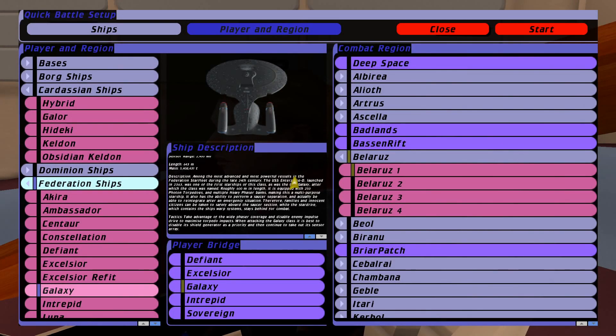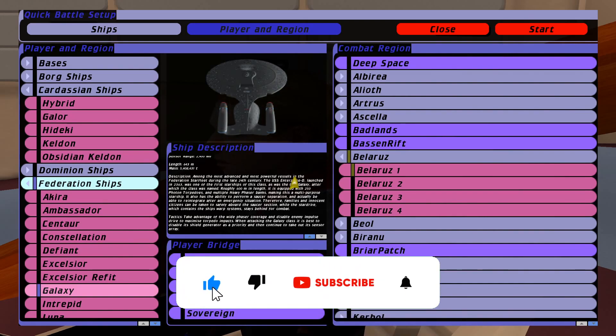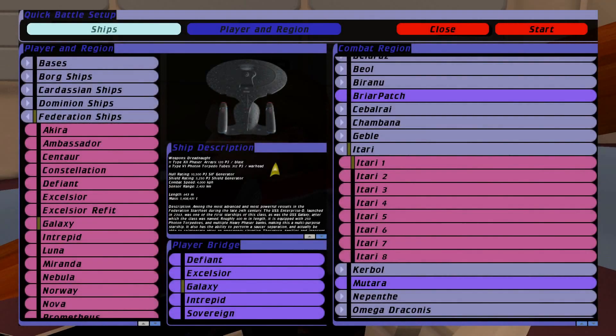I have some orders coming through from Starfleet Command — they are requesting that you like, subscribe, and comment on this video. Very important to make sure that as part of the Federation we obey those orders. We appreciate all the interaction and would love for you to catch up with us on more Star Trek content. Now that's out of the way, let's get into the battle and see what the Galaxy Class can do against the Cardassian Galor. Engage!